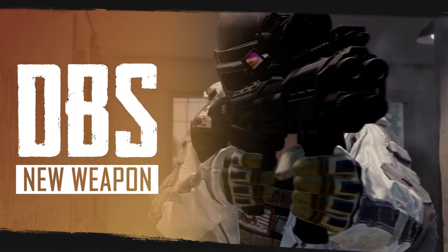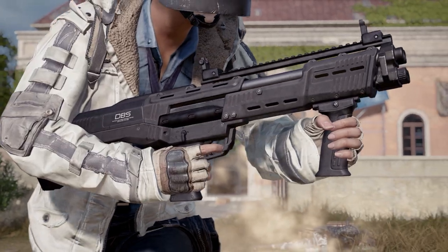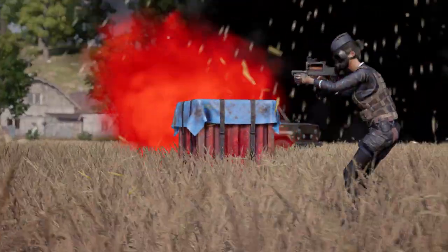Double your pleasure, double the gun. Our latest addition to the Battleground's cache of weapons is a double-barreled pump-action DBS shotgun, now landing in care packages on all maps.